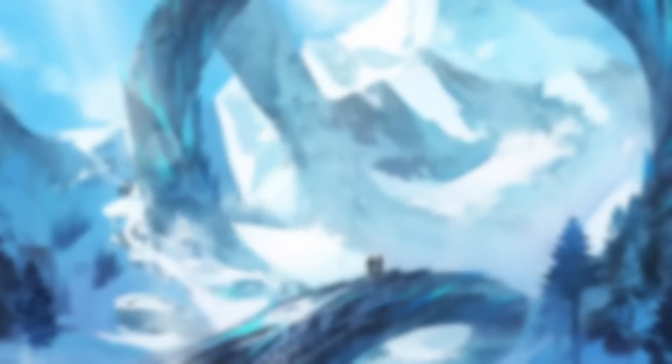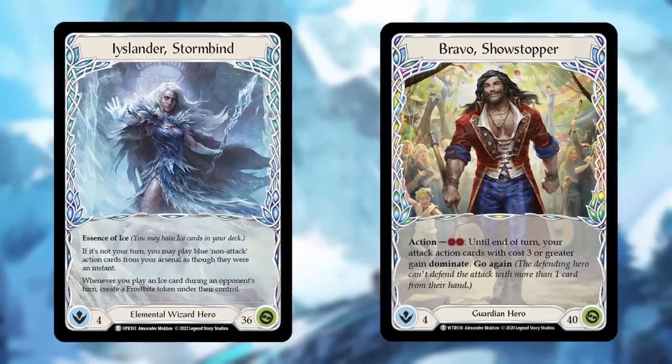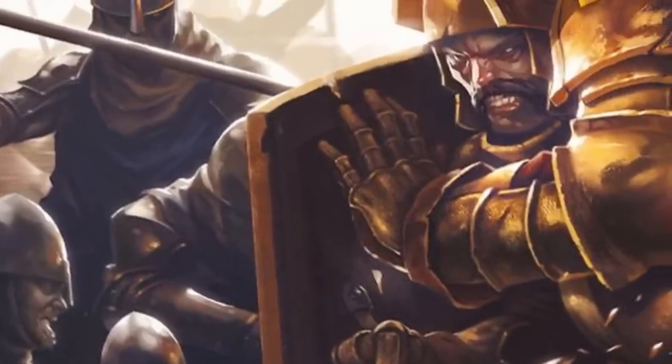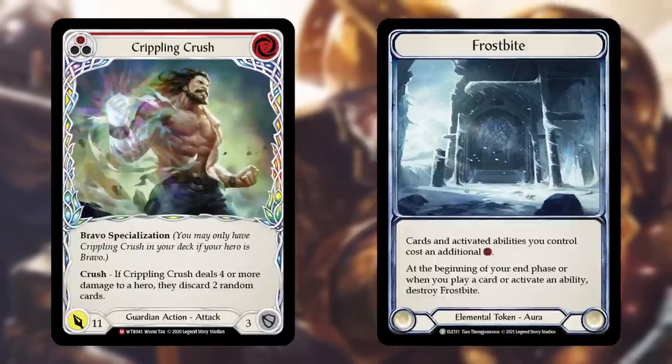But not every deck has power turns. Some decks want to block more and keep their life total high, and they'll even do things like pitch their attack reactions early game so that they can use them in the late game. Decks like Iselander or Bravo don't typically have super high damage power turns pushing over 20. Instead, these heroes are willing to block damage and chip back a little bit, waiting for an opening to use. But even if you try to get the upper hand on these heroes, they can stop you in your tracks with something like a crush effect or some frost bites.